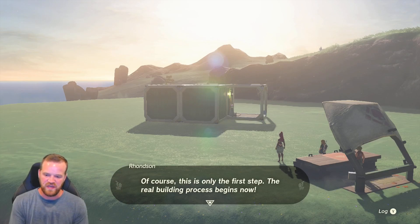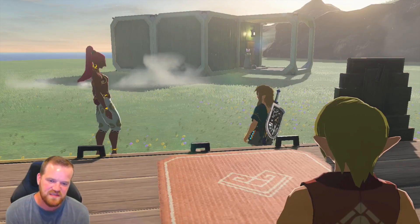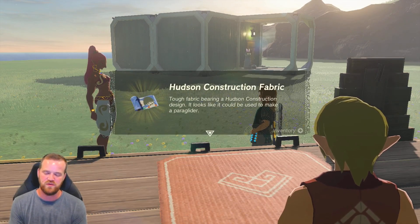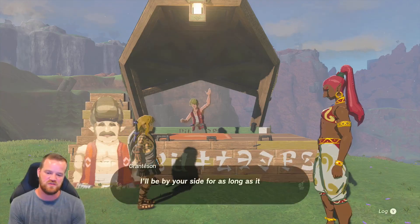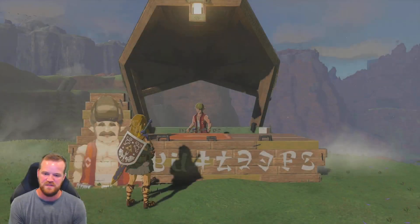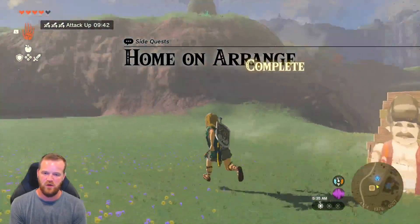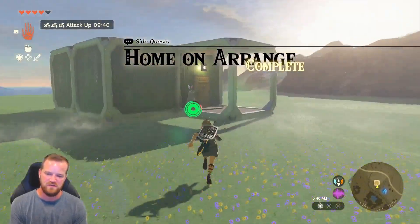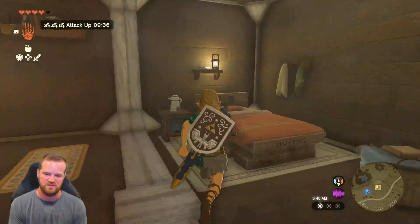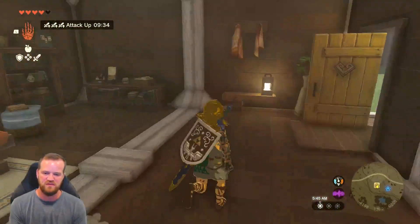After building your house, Rhondson is going to come and inspect and congratulate you on building your dream home. She's also going to reward you with the Hudson Construction fabric. You can definitely expand the house if you have rupees and the will to do so. But this is how you build Link's house.